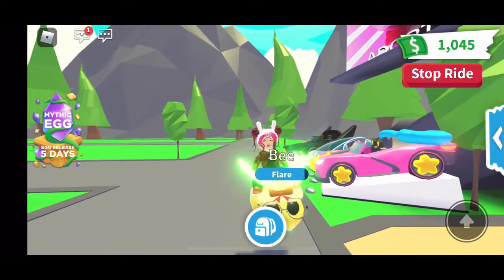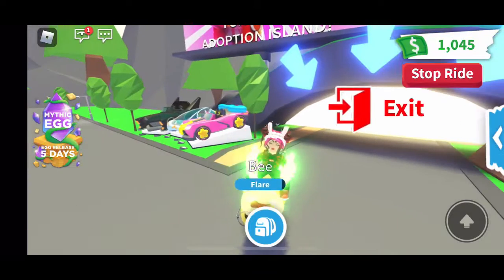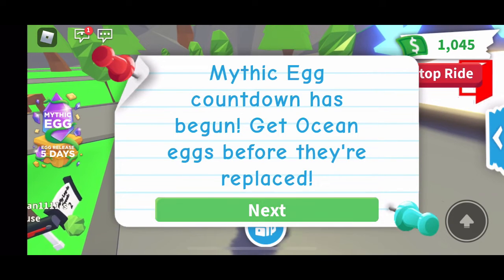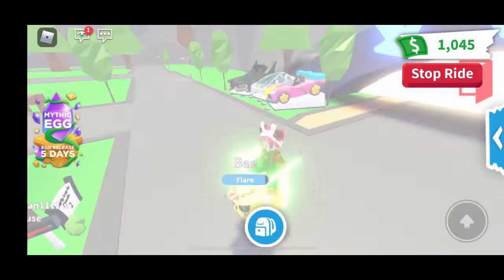Now we are back in Adopt Me and we are going to check out the banner. When we press the countdown button on the side, it says 'the mythic egg countdown has begun, get ocean eggs before they are replaced.' There is also a next button, and if you press it, it takes you to another screen.